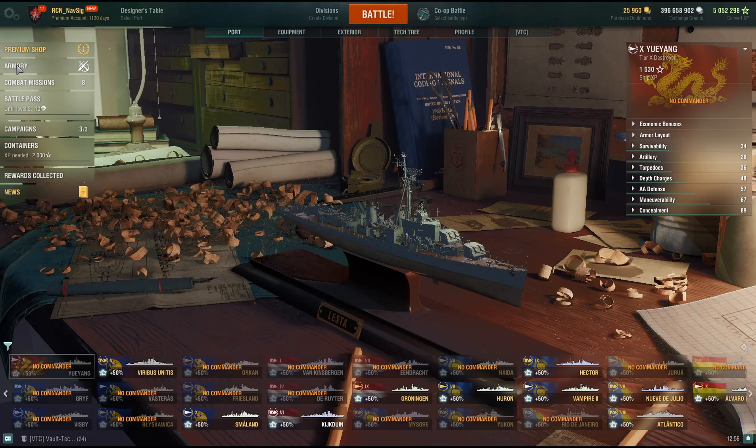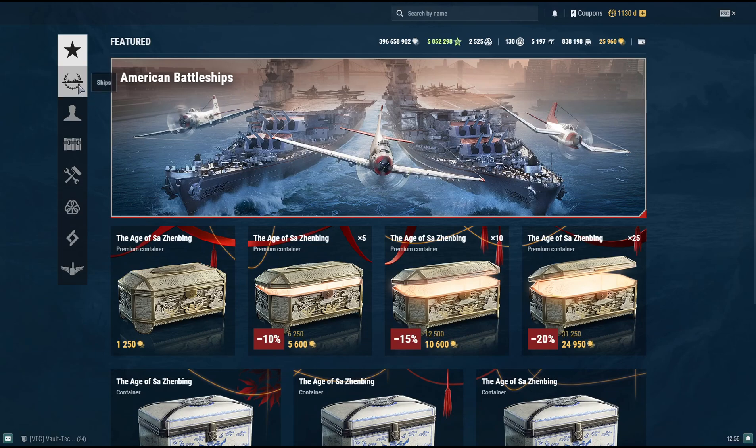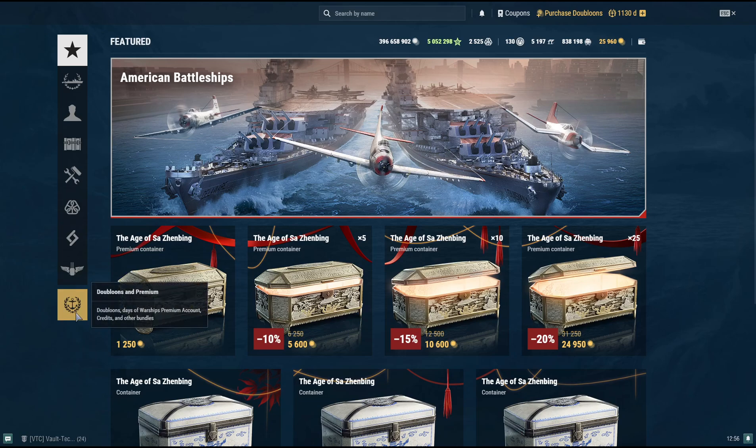Go to the Armory. You have ships, commanders, containers, customization, naval community, research bureau. There's the American battleship one and buy the balloons. Also, if you look at the top, I have no token for British tokens.